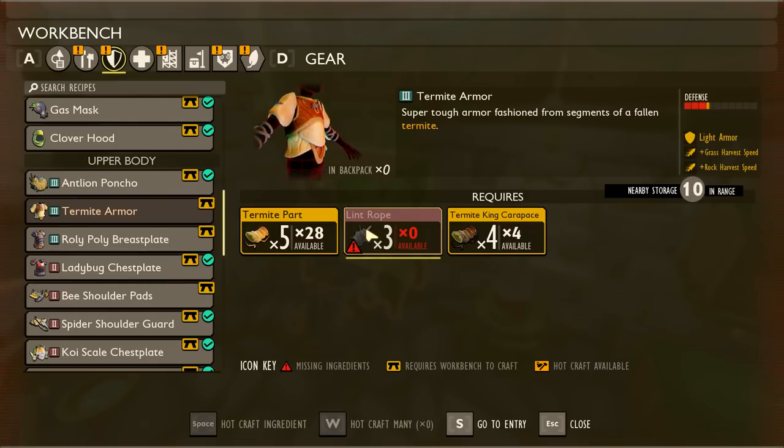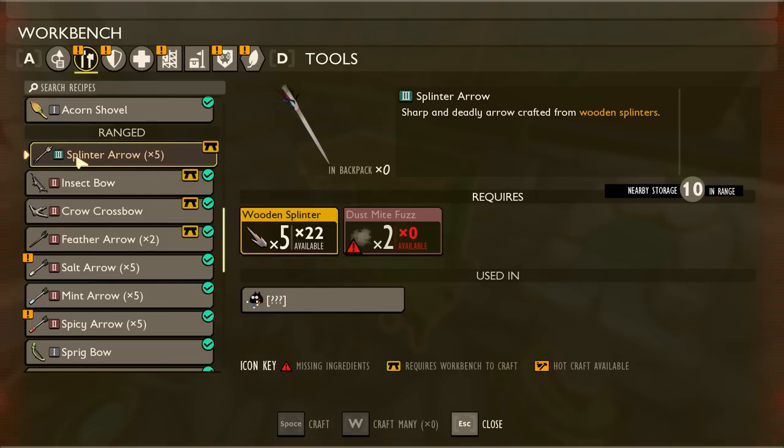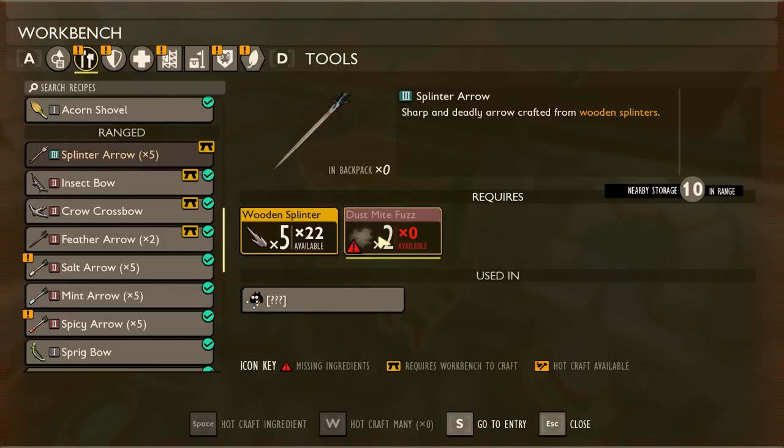What I'm hoping happens in the future is we get a third boss that lets us make the leggings — leggings from one boss, a mask from one boss, a chest plate from one boss, and when you put all three together you'd get a super awesome set bonus. The termite armor is tier three and considered light armor, giving grass harvest speed and rock harvest speed — that's terrible, I'm never making it. Splinter arrows are tier three, but we need dust mite fuzz and we haven't found any dust mites yet.